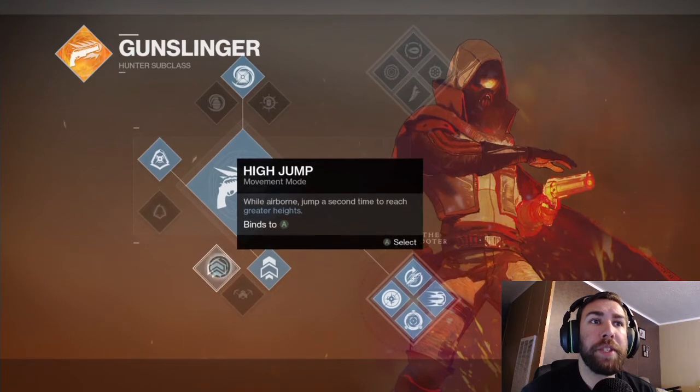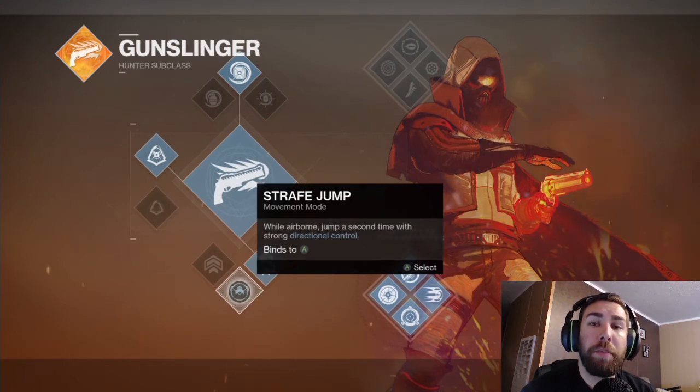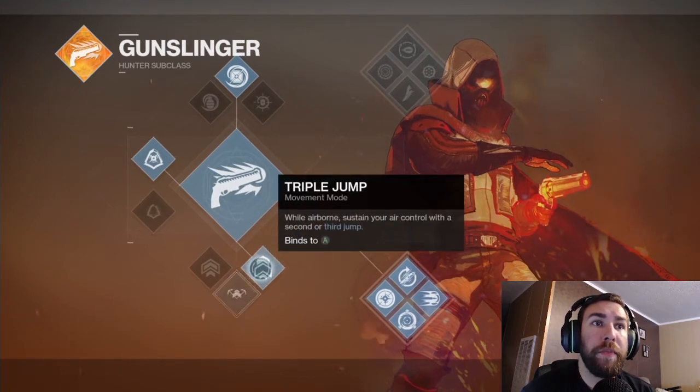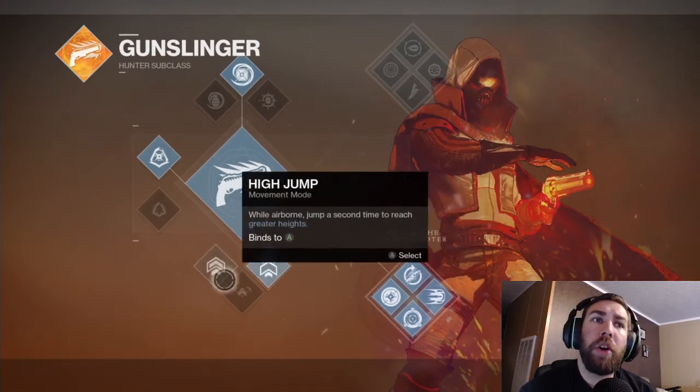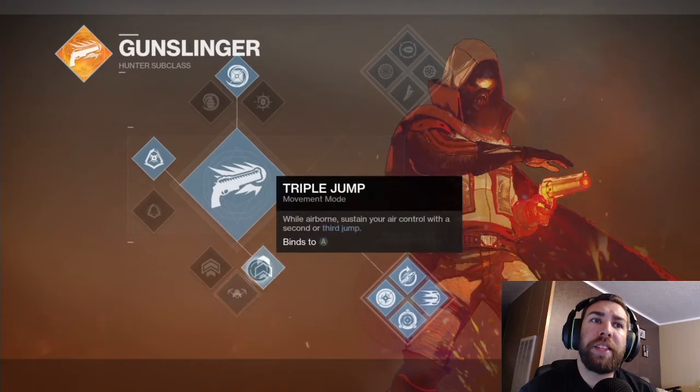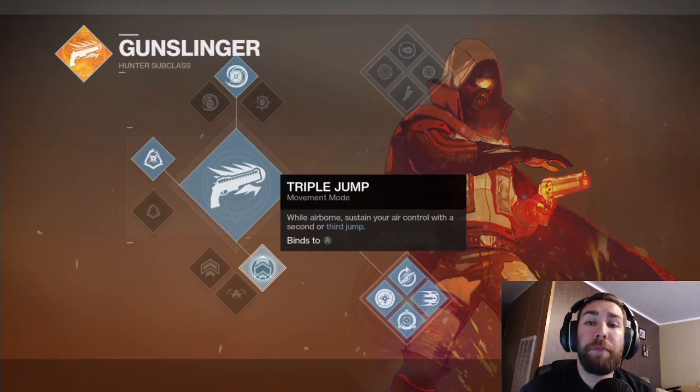Moving on, you get your jumps at the bottom. You've got High Jump, which allows you to jump really high. Strafe Jump gives you more directional control. And Triple Jump gives you three jumps. All three are really the same height — it's just a matter of how you control it.